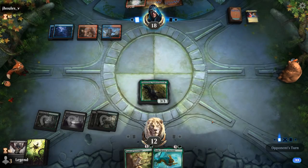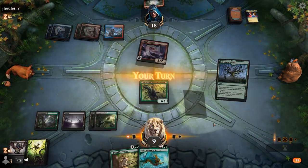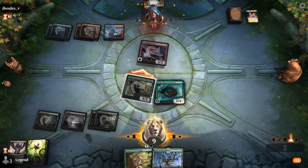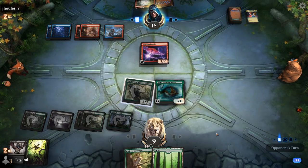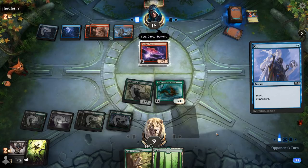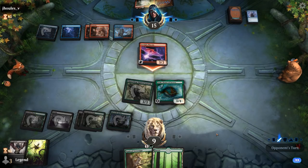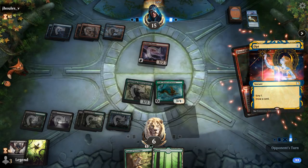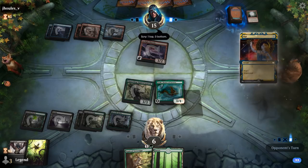Opponent kept the card on top — bad news. Maybe they found an Arclight Phoenix they can discard with Finale, or just a hard-cast Phoenix also works. At least we get to draw with Toski here. Still hoping to pick up some token makers so we can actually use Chatterfang's removal ability, but we're getting very low on life especially once Finale can get back Shock from the graveyard. Finale for 2 — on Charter Course synops.